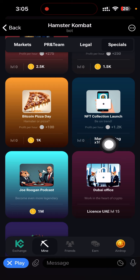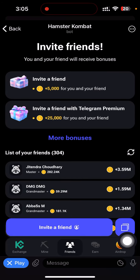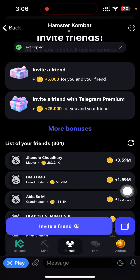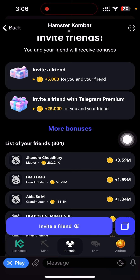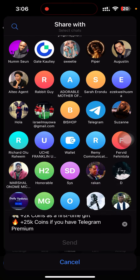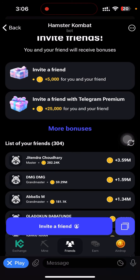Even if you need to refer someone, it will be written below the card. To refer someone, just come over to the Friends section. You'll see an invite button — click on it and it copies your link. You can also tap Invite Friends, search them on Telegram, and invite them to register on Hamster Kombat to unlock cards that require referrals.